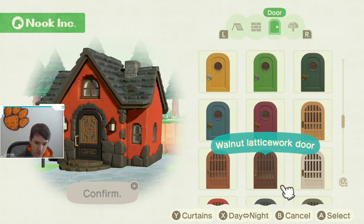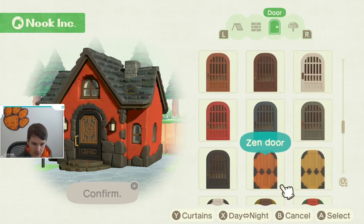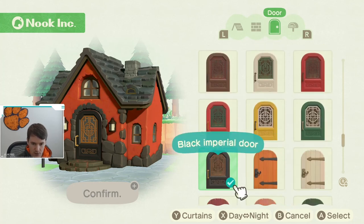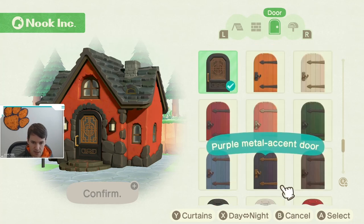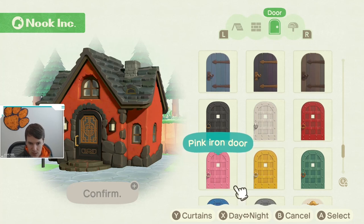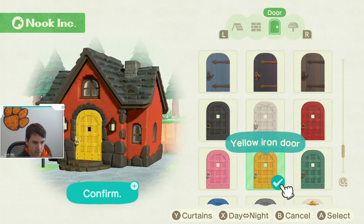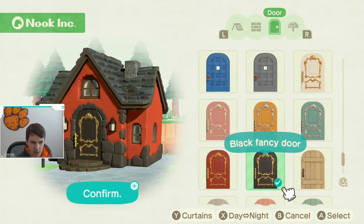You get one that's wood with glass behind it, this medieval-looking door they call a zen door, another medieval-ish one, an imperial door, a metal accent iron door, and a more medieval-ish option. You can see it changes the preview on the left. You can also do this fancy door if that's your style.